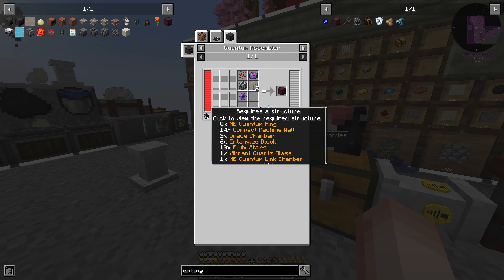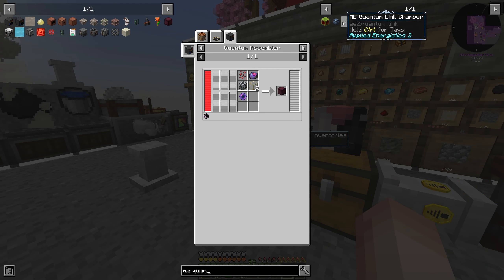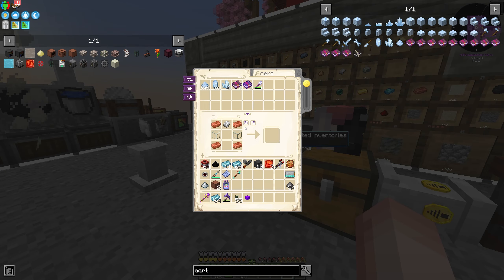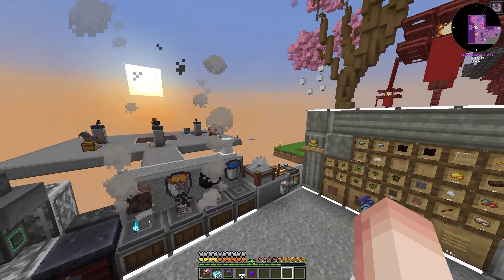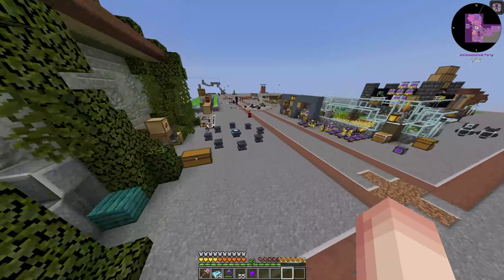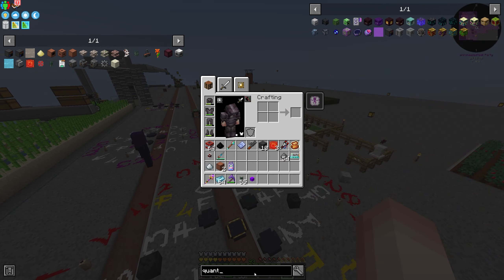Compact machine walls, fluid stairs — we need a lot of entangled blocks. If we look — entangled — yeah, we have to do this a bunch. But we have plenty of Aphra essence now, which was the annoying part of getting this. Once we get the quantum assembler, we can basically get to the point of having this so we don't have to do rituals for all this stuff, which is kind of annoying.